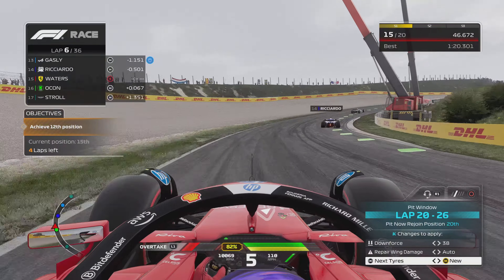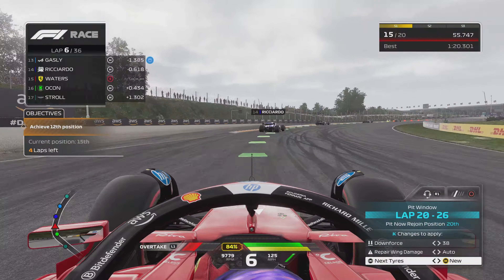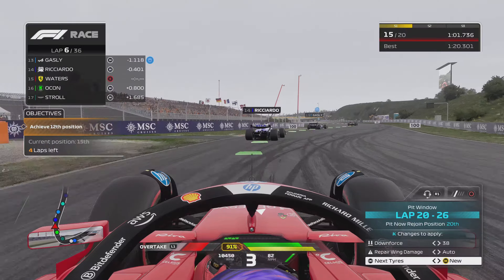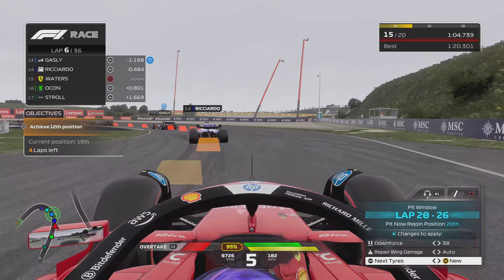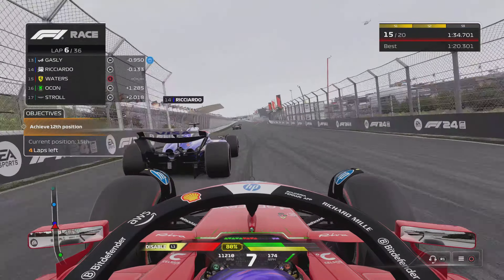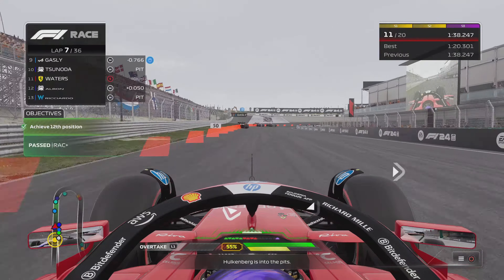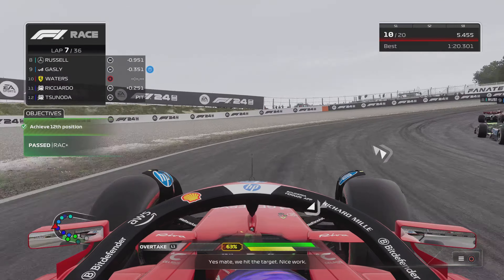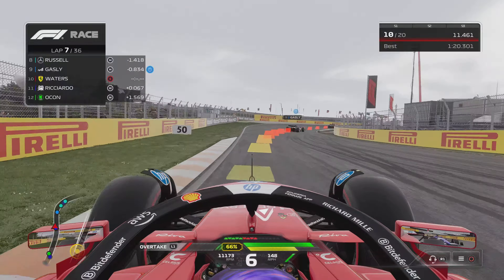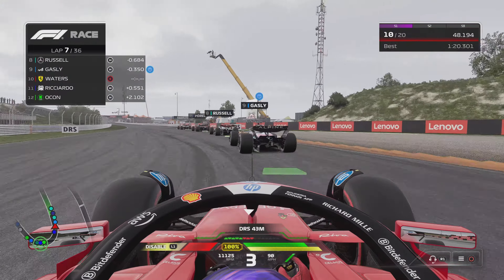I'm having a look down the inside of Porcher and we've got that move done - that's a very brave one. I think we did bang wheels a bit there but now I'm right behind Daniel Ricciardo, next on my list, with Pierre Gasly directly in front of him. We've been given the objective to achieve 12th position, so we're going to sling it down the inside of Ricciardo. There are a few more cars in the pits and that has helped us move up into P10 as Ricciardo tries fighting back but we're not giving him that.